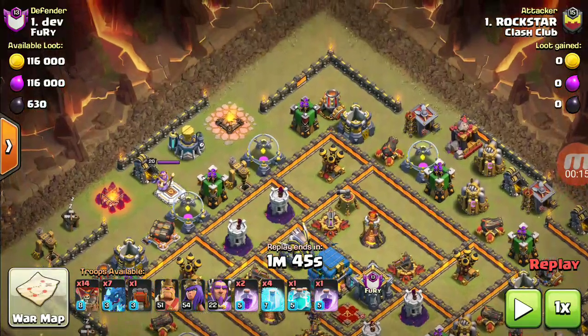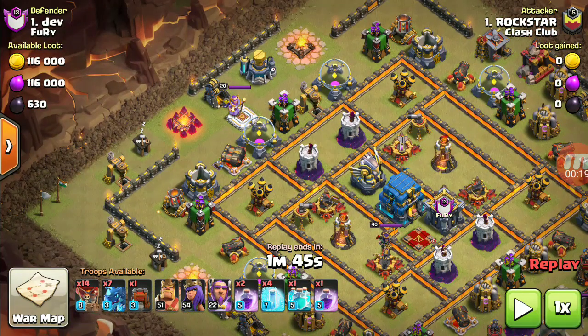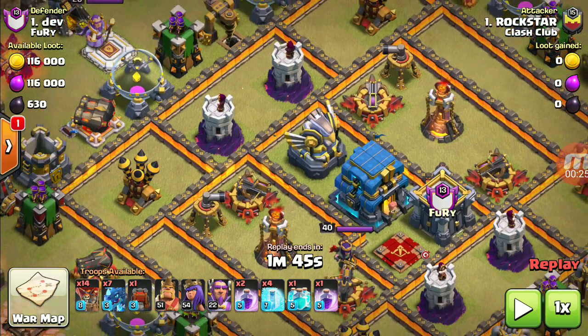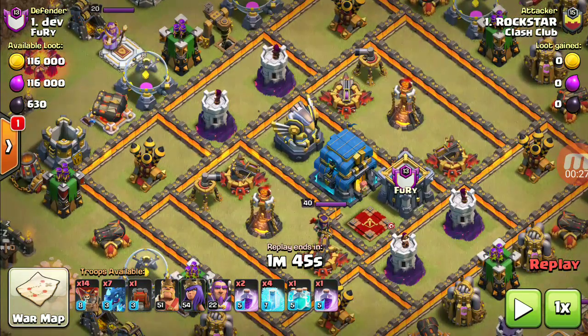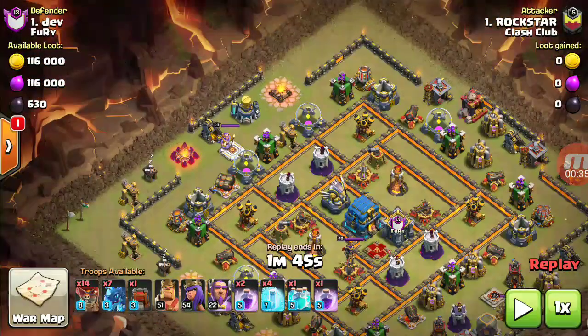The strategy was to funnel the electro dragon to the center and deploy balloons which would follow the electro dragon. He would clone them and continuously freeze the inferno tower and eagle artillery so that he can save the electro dragon and balloons. Let's see the replay without wasting time.